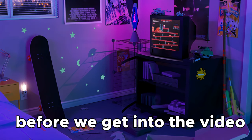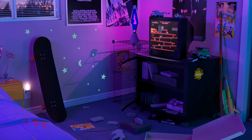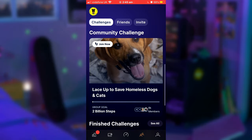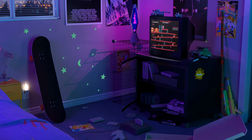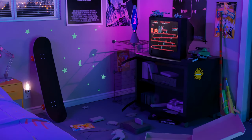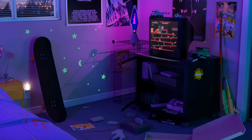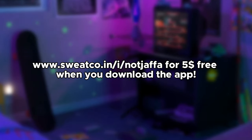Before we get into the video I'd like to shout out my personal favorite sponsor, Sweat Queen. Sweat Queen is an app that pays people just like us to walk. I know what you're thinking — 'I'm a pro gamer, I've never touched grass in my life' — but you should probably start walking. There are challenges across the app such as exercise races which win prizes like 20-inch TVs, brand new AirPods, or maybe even a trip to Disneyland. You can also race to the top of the leaderboard with your friends. Use my link in the description to get five dollars for free at sweco.in/i/notjaffa when you download the app.